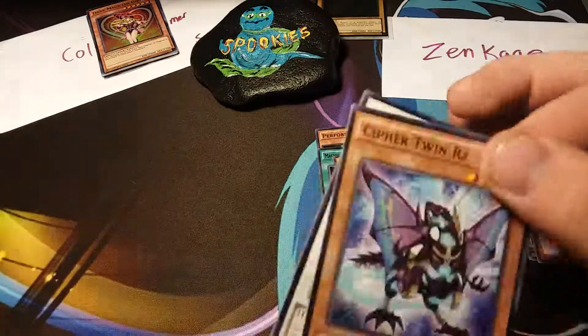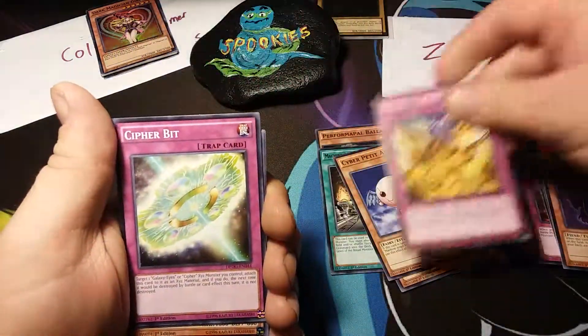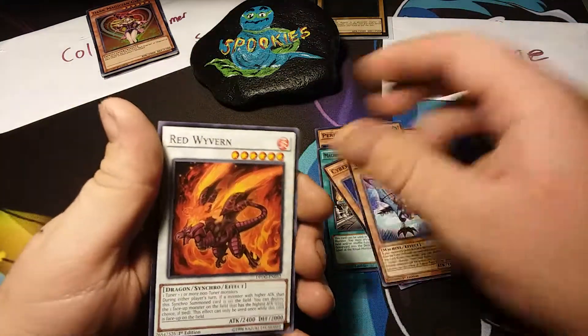It is really really warm right now. Last chance — we have Double Cypher, Cypher Bit, Cyber Angel Idaten, Cypher Twin Raptor, and Red Wyvern.